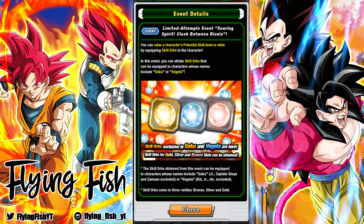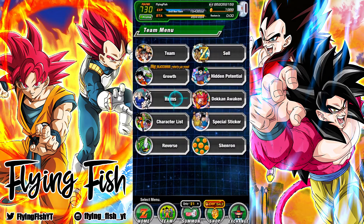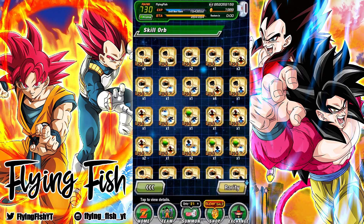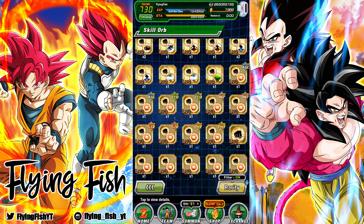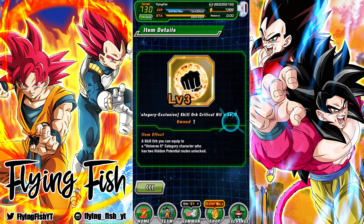Unlike old events where you could get something like a level 3 crit for Universe 6 category units — which is solid, but it's not level 5 crits or additionals, or even level 5 silvers — in this event you can actually get level 5 skill orbs for crit and additional for Goku and Vegeta units, both gold and silver.